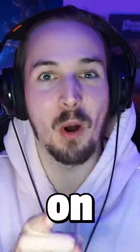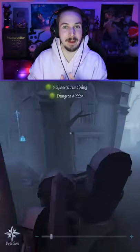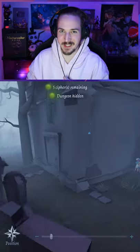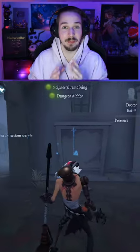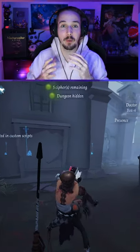Did you know that there is a secret room on the red church map? The room at the back of the church does not only look interesting, it also has an entire frame for a door on the outside, but until now this room has never been accessible for the players.